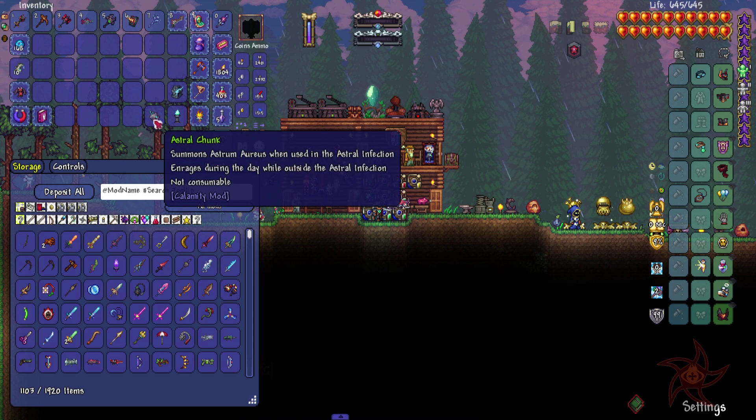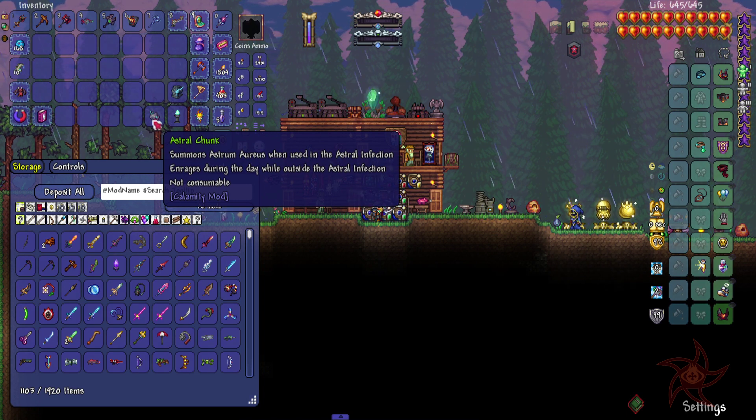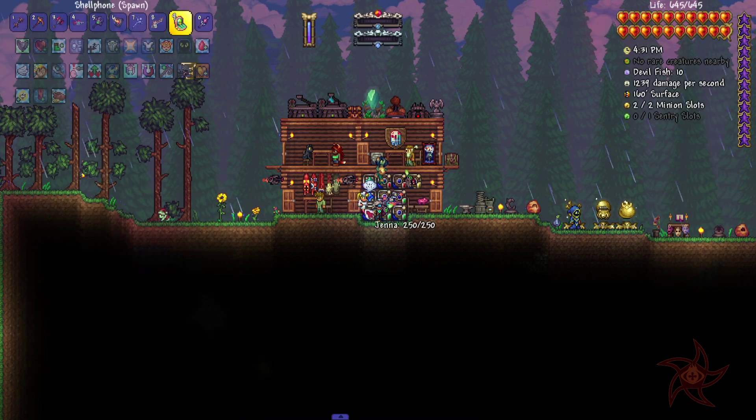Summons Lunatic Cultist. And then I went ahead and made an Astrotronk so we can fight Astrom Deus today. And it rages during the day while outside — okay, that works, I guess.